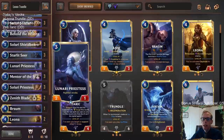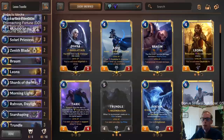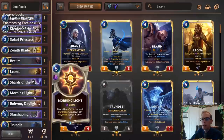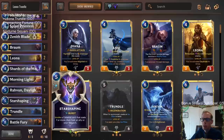We're combining a bunch of little things together to see how it works out. We have our Daybreak cards to help out Leona, but we're not going super hard into Daybreak - we only have one Raven. It does feel like we should have more Ravens instead of these Star Shapings, but I guess we'll see. I'm not very big on the Star Shaping card - I think it's a little overrated.